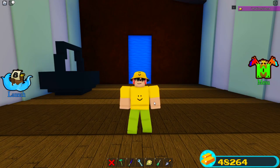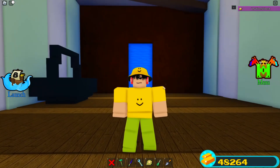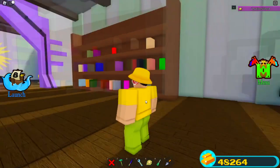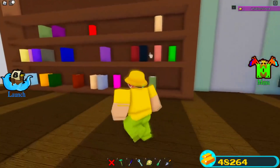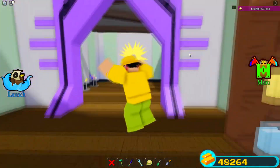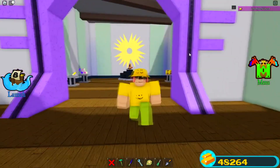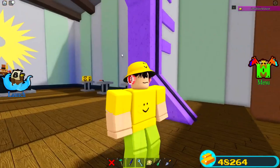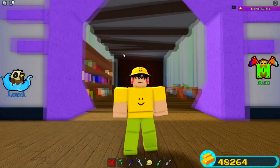So that was the very first secret — the first RB Battles update inside of Build a Boat for Treasure. What you actually got from it was a cool little sword. I was one of the first people to figure out the second code, but I wasn't the first person to actually get the sword because I couldn't figure out what the bottles spelled.